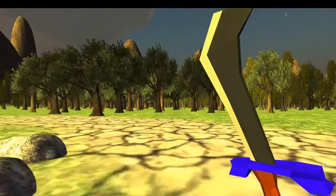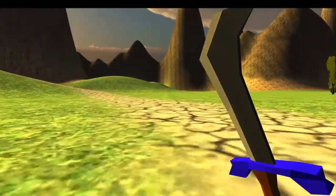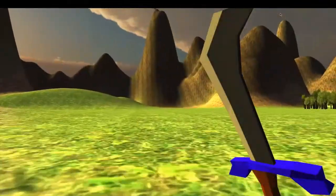The objective of the game will be to find clues as to why your character is in this place. These clues will be scattered around the world in hidden chests. Others will be obtained when certain enemies are defeated, and some will be given to the player when certain quests are completed.